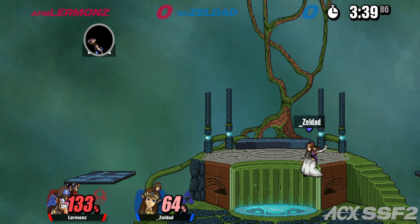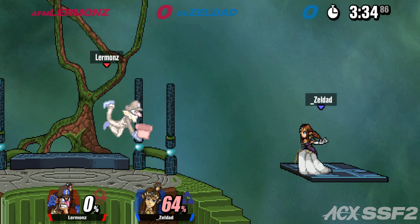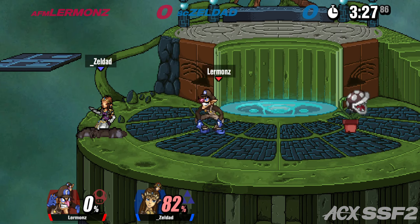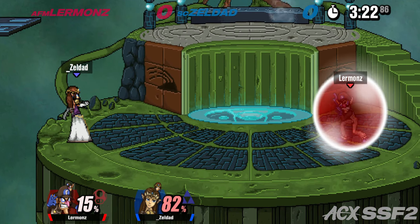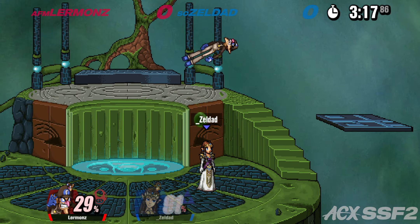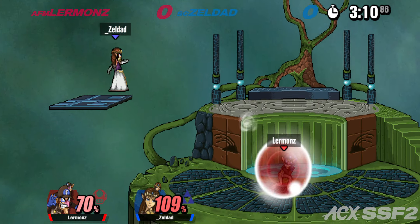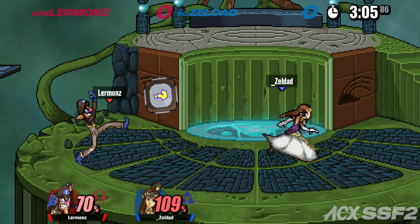64 percent seems like a lot against Waluigi. The great thing about Zelda is you have options against Waluigi just pressing his zoning buttons. Neutral B interrupting the f-smash — so clutch. Also Waluigi is very slippery, much like Luigi.